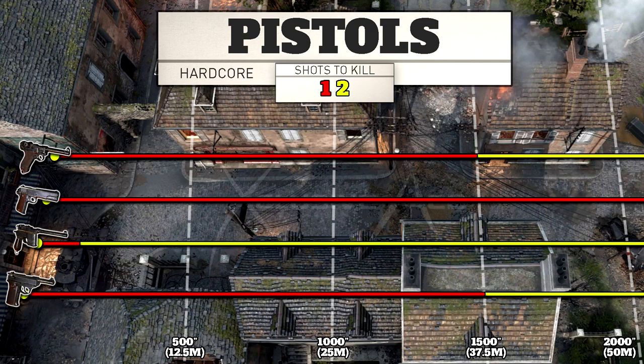In Hardcore: the P08 has an amazing one shot kill potential out to 38 meters. The M1911 is always a one shot kill at any range. The Machine Pistol has an extremely short one shot kill range before dropping to a two shot kill at all ranges. The 9mm SAP is identical to the Luger with a 38-meter one shot kill potential, which is amazing for a pistol.